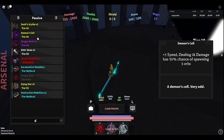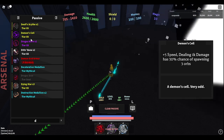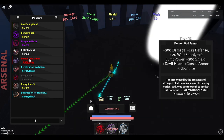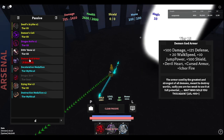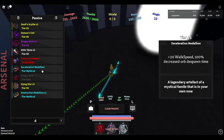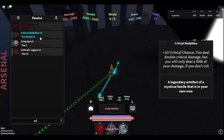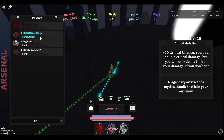So Demon Cell deals 1000 damage and has a 30% chance of spawning orbs. Demon God Armor gives 500 damage, 125 defense, 20 walk speed, 10 jump power, 500 shield, Devil Heart, Ichor, Fire Burn, Cursed Armor. Devil Heart is 100 crit. Crit Medallion gives 20% crit chance — you deal double crit damage but only a fifth of your damage if you don't crit.